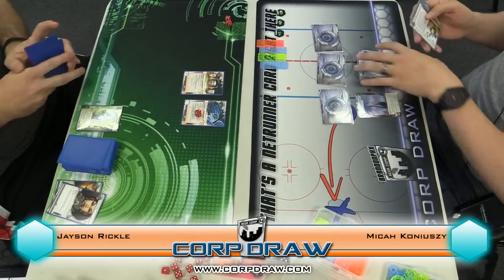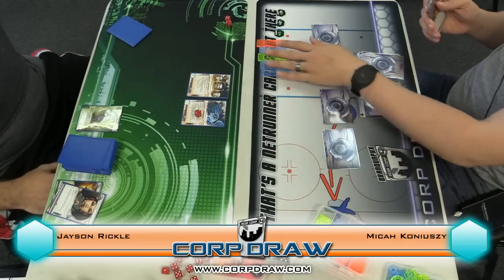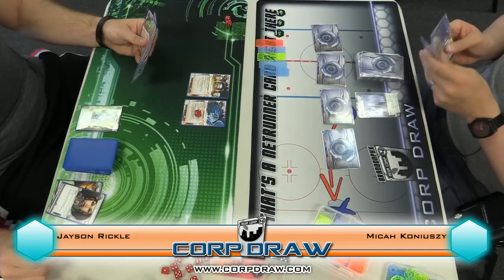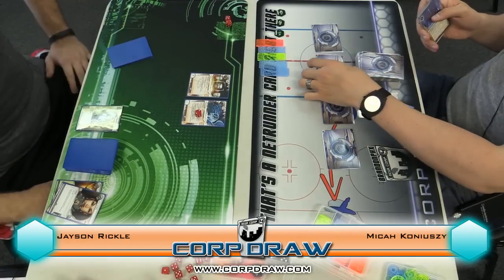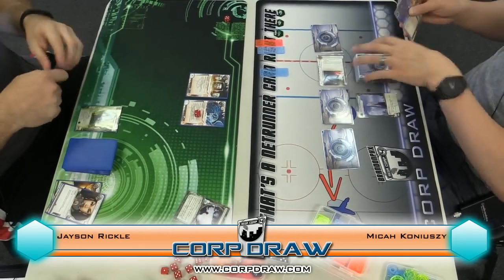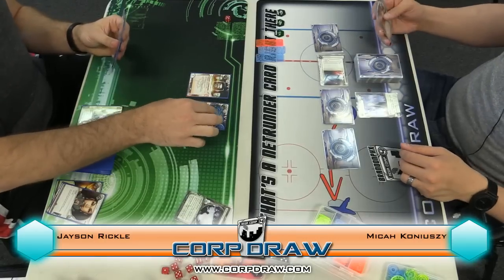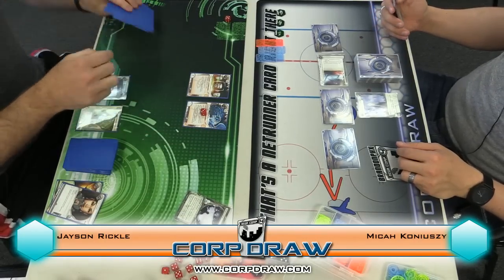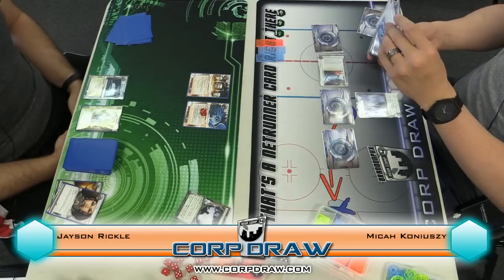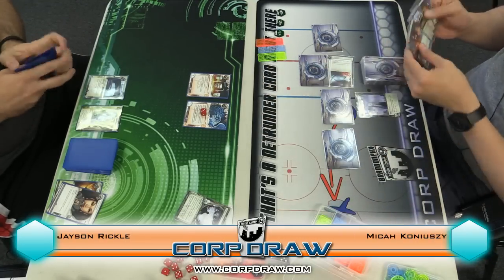Sure, all right. Quick draw. One. Money, money. Good. Drop. I'll run R&D. Second click, pay two, see one — steal! Oh my gosh. Data sucker. Thank you. Third click RDI. Last click run R&D, see two cards. Three, and then two for the caduceus. Keep. Keep. Install. Take two. Okay, go ahead.